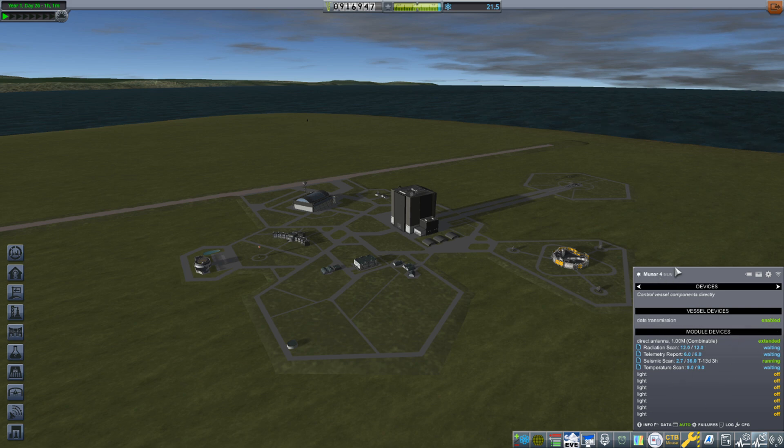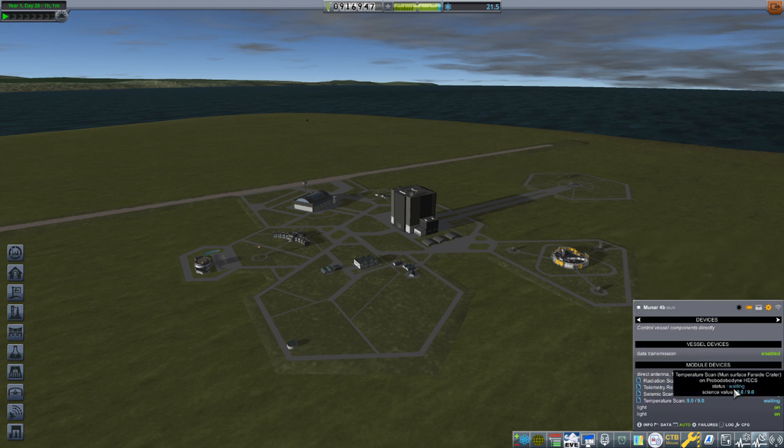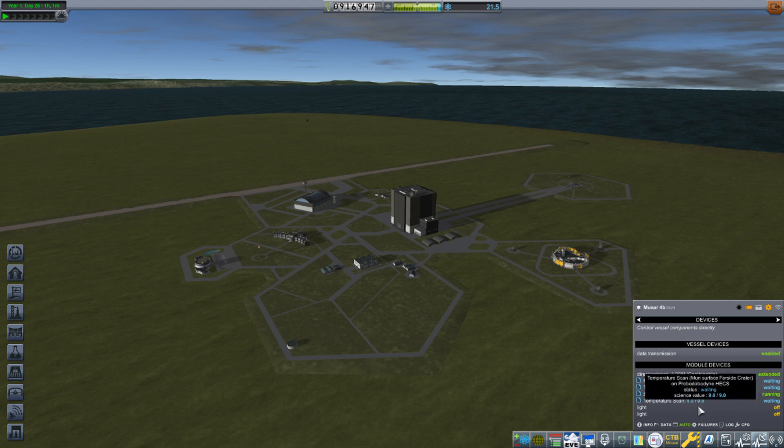This is Kerbalism adding in this little menu. Moon R4B is the other one — it only has two lights. We'll turn off those lights and hopefully that will solve the electricity problem. You can see the seismic scan is still going, and it's got more than 13 days to go, so it'll be a while until we get all the science back from that.